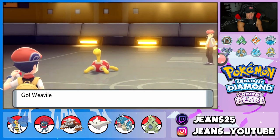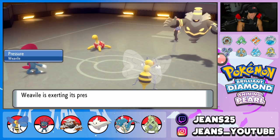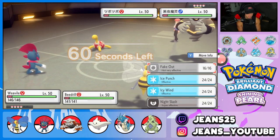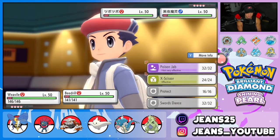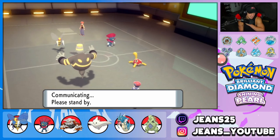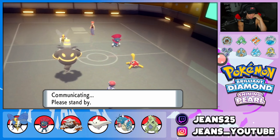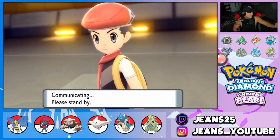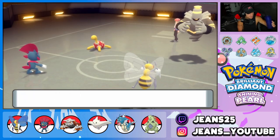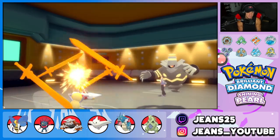He's leading Shuckle and Dusknoir. I can Fake Out the Shuckle to prevent Trick Room and set up a Swords Dance with Beedrill. Beedrill has the Focus Sash so I feel fine not protecting. Turn one: Fake Out on Shuckle makes it flinch, Beedrill pops a Swords Dance, going plus two on attack. Beedrill looks so sick on the board.